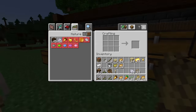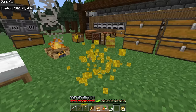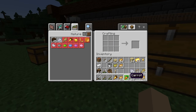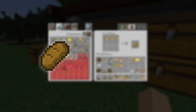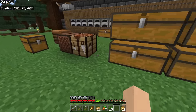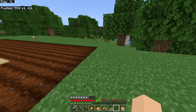Wheat has many uses: you can craft it into hay bales — a decorative block or horse food — and you can find hay blocks in villages and break them back down into wheat. Wheat can also be crafted into bread. You can breed villagers by throwing bread, carrots, or potatoes on the ground near them — they'll pick it up and try to breed as long as all needed conditions are met.